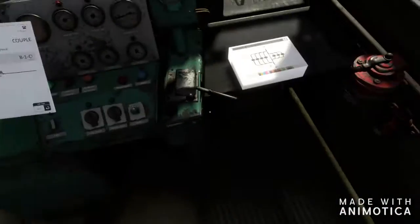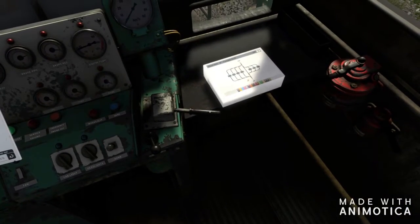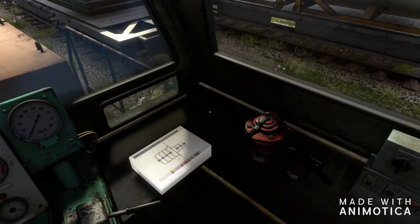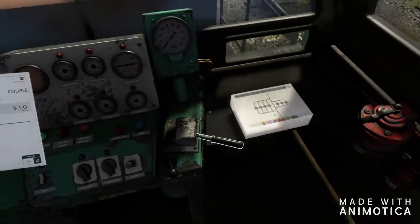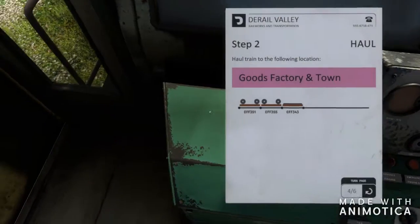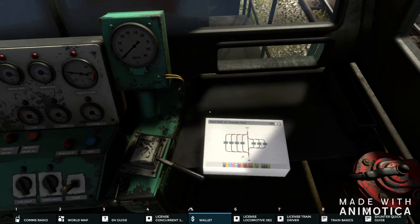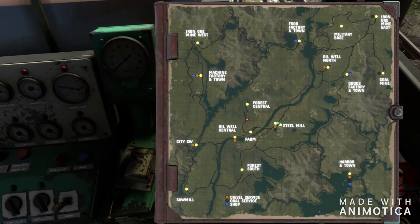Now we need to throw it in reverse, release the brake, and be on our way. Oh man, it's a heavy train. So while we wait on that to get moving — it's factory town, did I select the same two jobs? Where's my map? World map is number two. Yeah, we have to go all the way up to the back.